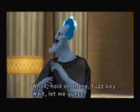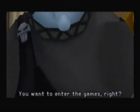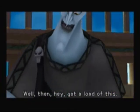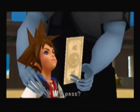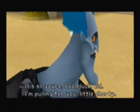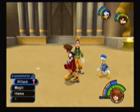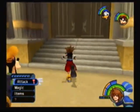'Who are you?' Hades says: 'Oh hey, hold on there fuzz boy — let me guess, you want to enter the games, right?' So didn't your mom ever teach you not to trust people with blue hair? He doesn't even look trustworthy. Anyway, we can get to the games now — go back through this door.